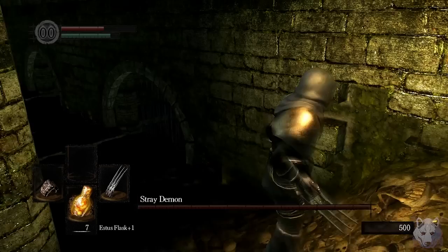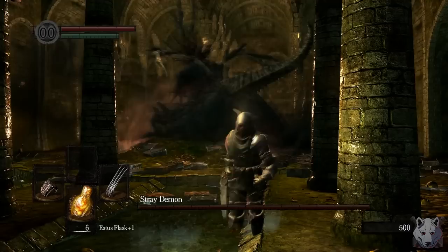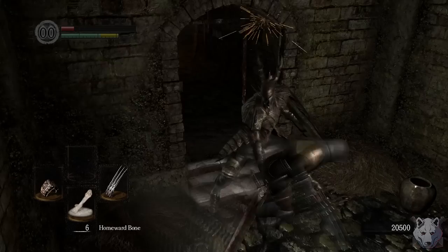Who knew Wolverine's natural predator was fire? Dropping in on the Stray Demon, I'm not really picturing him to be an issue — he'd probably one-shot us if any of his attacks connected, but we can avoid that by just staying behind him. Our damage is really bad, but the bleed is just so good. It basically procs every three hits, and after a few more bloody punches we score a cool 20k souls.